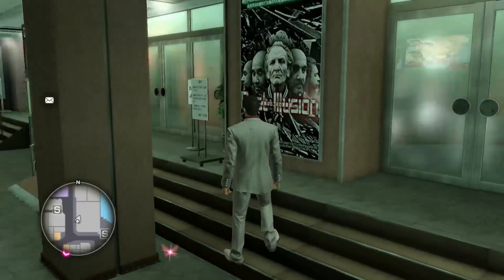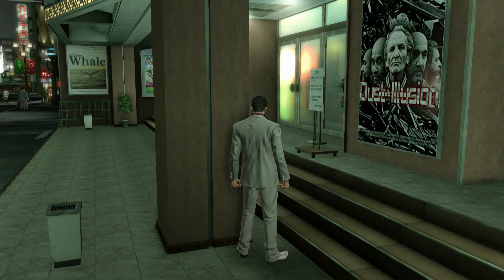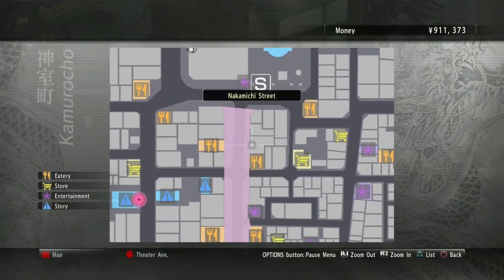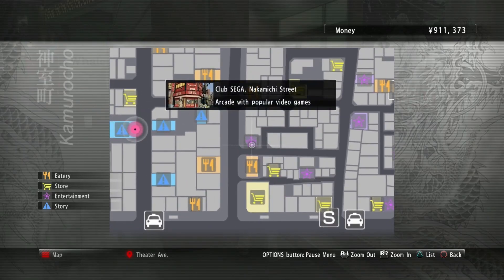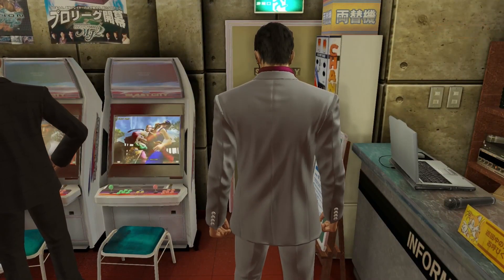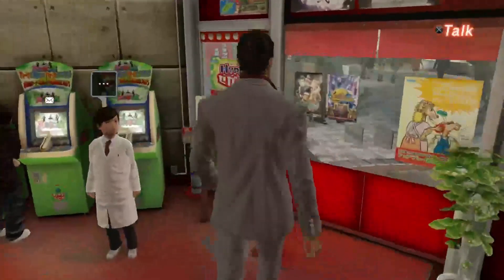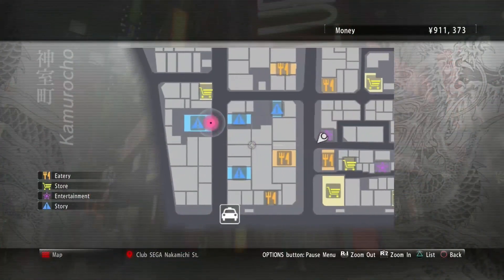We're missing 27, so I'm going to swing by over there and grab it. We're at number 27 now — boom, the giant hornet. We're going to go get the last card that's outstanding: number 26, inside of the Sega Nakamichi Street Studio. We're now inside the Nakamichi Street Sega building, and this is our final ladybug. Everything else is either locked behind a substory, in an area I don't have access to, or we have to grind for it.